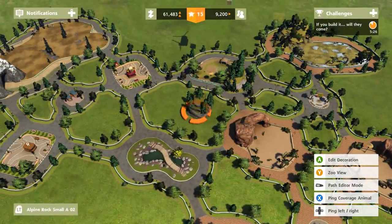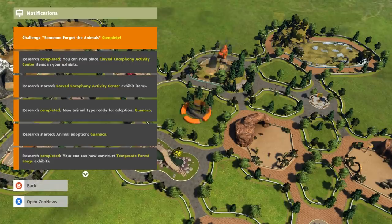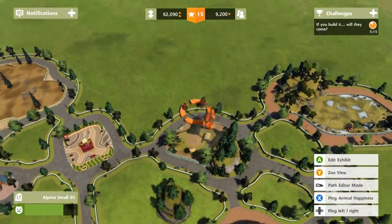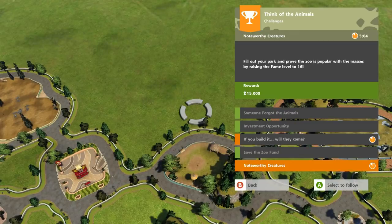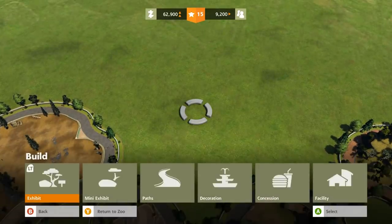It looks like we have a 9,200 guest rating. Who's new at the zoo? Kaya the Suri alpaca, making her debut at Alpine Small Number One. Memo to self - name the exhibit. Our community manager is excited and hoping guests will drop by to welcome her. Are we going to fill this challenge? Keep the zoo's guest rating above that level at all times - I think we just have to get to level 16 and maintain it for five more minutes.